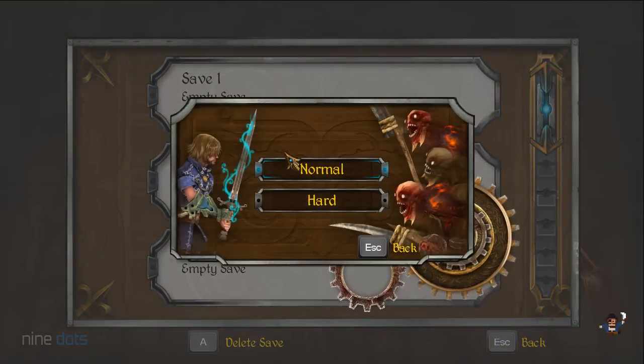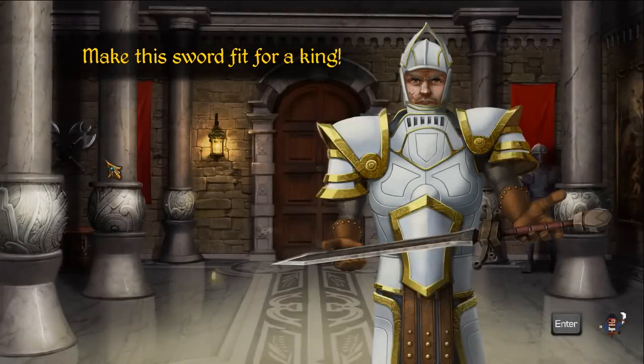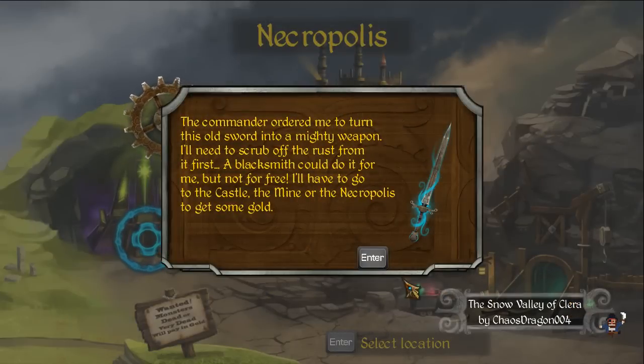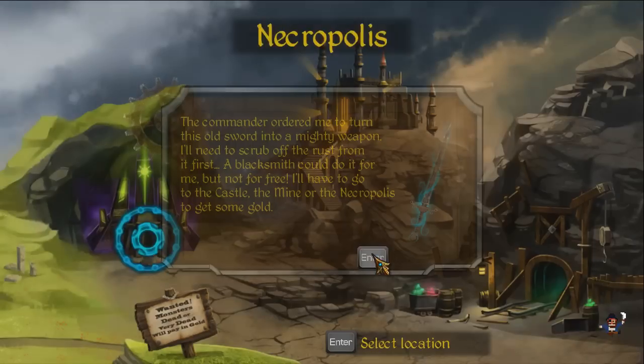Story mode, and we'll go for normal. 'Make this sword fit for a king.' All right. So as you can see it's just a plain old sword and off we go. The commander ordered me to turn this old sword into a mighty weapon. I'll need to scrub the rust off from it first. A blacksmith could do it for me but not for free — I'll have to go into the castle, the mine, or the necropolis to get some gold.